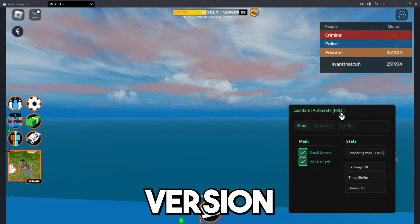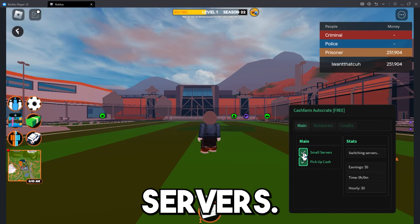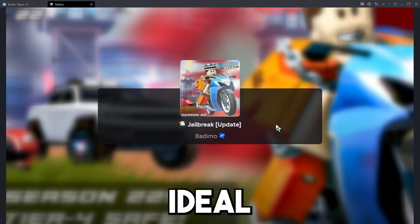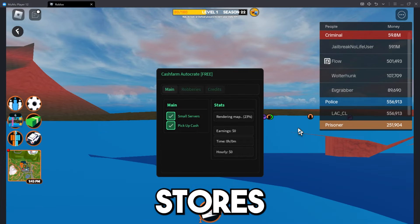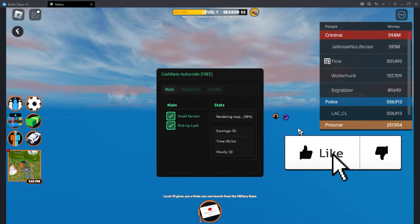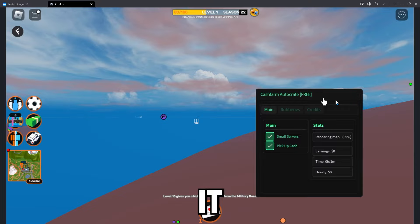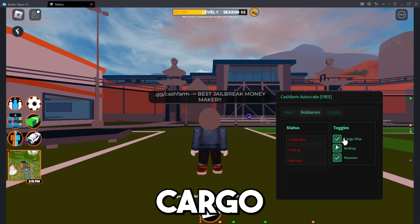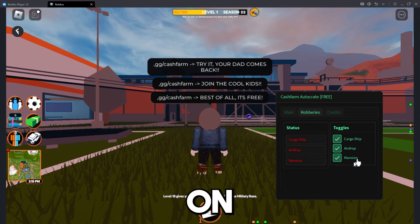There we go — Cash Farm Auto Create Free. So this is a free version; I believe there's a paid version as well. The main features it has: small server setting, and this script auto hops. So being on a VIP server isn't ideal anyway because it auto hops to a different server. It automatically has cargo ships, airdrops, and mansion all turned on — these are the three main auto farming features on the script.